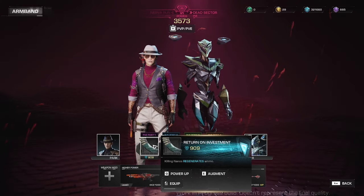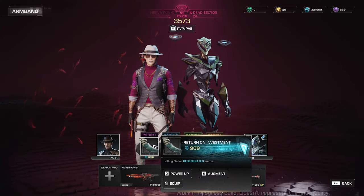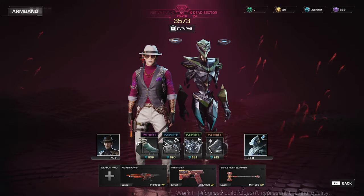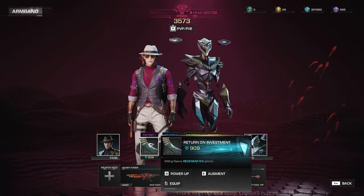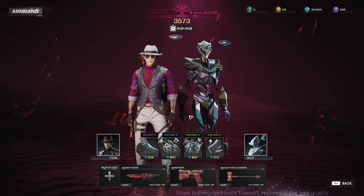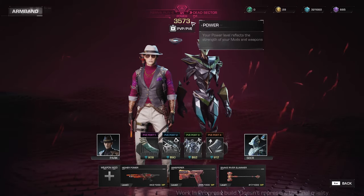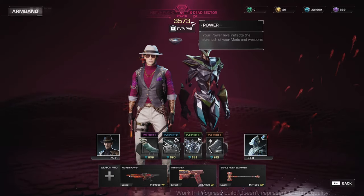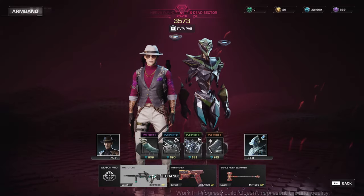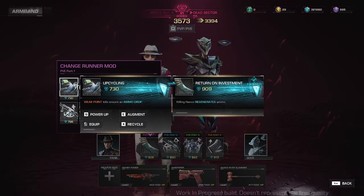You can power up these mods by pressing Q. Those numbers under the name of your mod — for Return on Investment 909, for the O-1-2 890, and for Shooter's Touch 862 — those are the power levels of each of your mods. You will see your total power level here. Currently I have a total of 3,573 power level. It's saying that your power level reflects the strength of your mods and weapons, although when I tried changing my weapons, it didn't really change my power level. But when I changed my mods, it changed my power level.